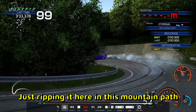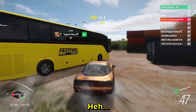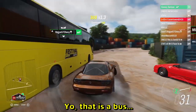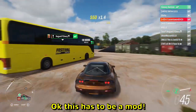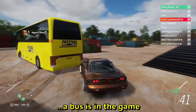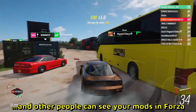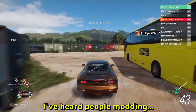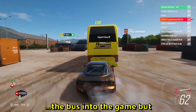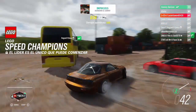And this is a Supra — the old Supra. Yeah, I like the older one more, just ripping it here on this mountain path. And jesus, that is a BUS — yo, that is a bus leading the tandem train! Okay, this has to be a mod. There is no way a bus is in the game. I didn't know you could mod your game and other people can see your mods in Forza. I've heard about people modding the bus into the game but never thought other people would see it — that is very cool.